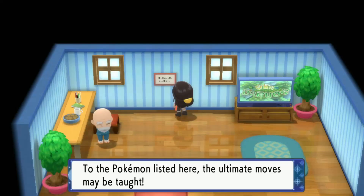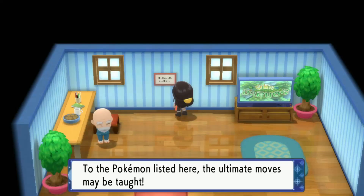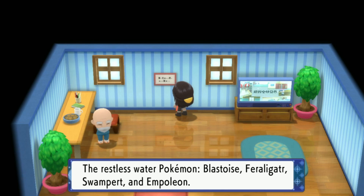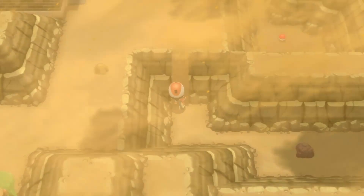Look at his little cereal that he's eating - that's so cute. The ultimate moves may be taught to: the blazing fire Pokemon - Charizard, Typhlosion, Blaziken, and Infernape; Blastoise, Feraligatr, Swampert, and Empoleon; Venusaur, Meganium, Sceptile, and Torterra. Aren't these just a bunch of starters? I guess only starters can learn these super crazy ultra moves.